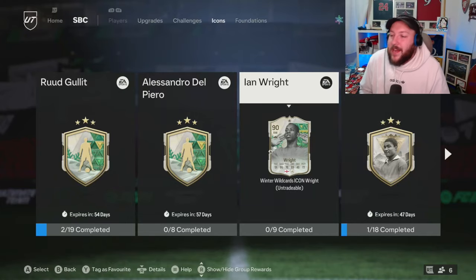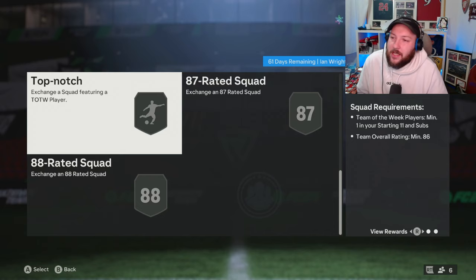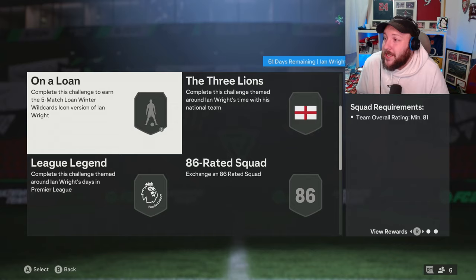The 90-rated Ian Wright is here and he's only 9 squads. He has an 88 and 87 team of the week, an 86 team of the week, an 86 and 85 team of the week, an English team rated 85, and an 81 overall bronze and silver rare.